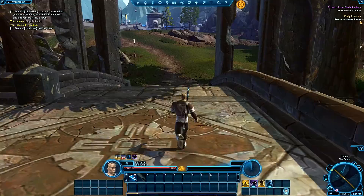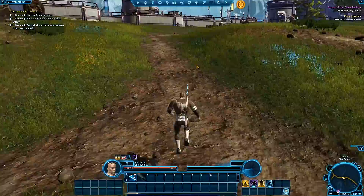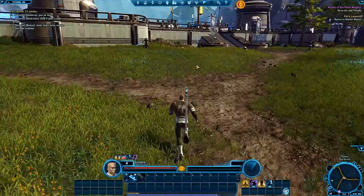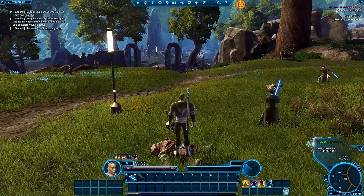'Early lessons — return to master Relnix.' Why is it that in MMOs we always jump? I have no idea. Oh dang! I don't want to be able to do that — did you see that little force push he did?